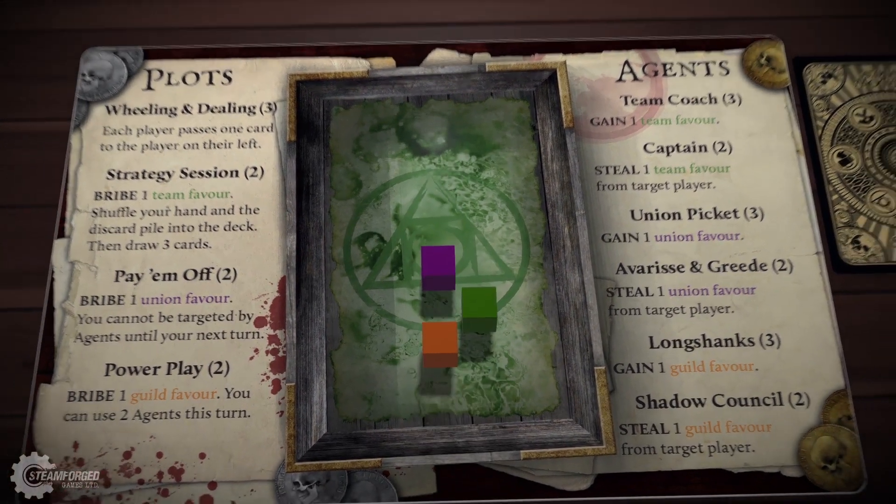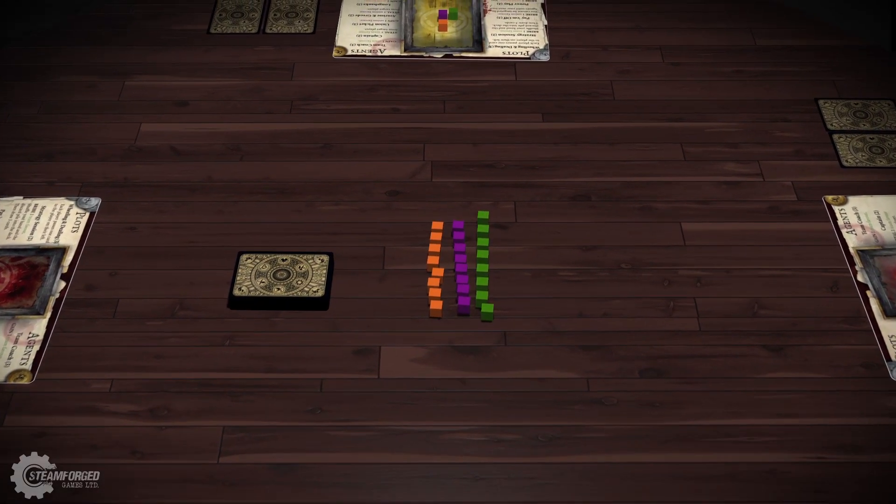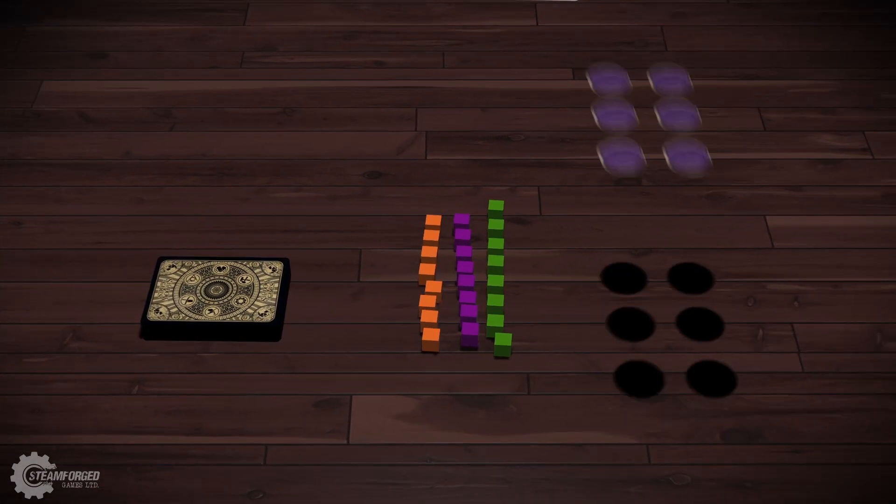Two favours of each type per player are placed in the middle of the table to make the reserve. The protection tokens are added to the middle of the table as well.